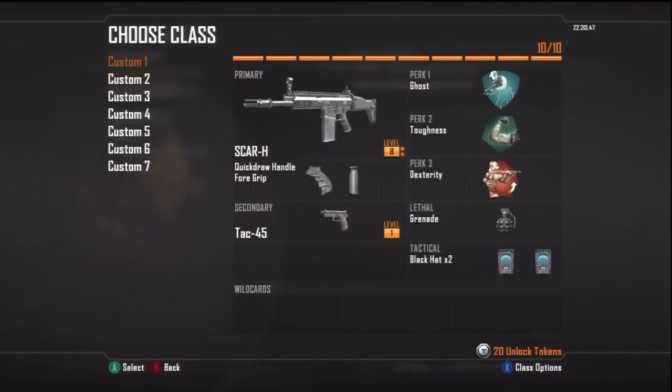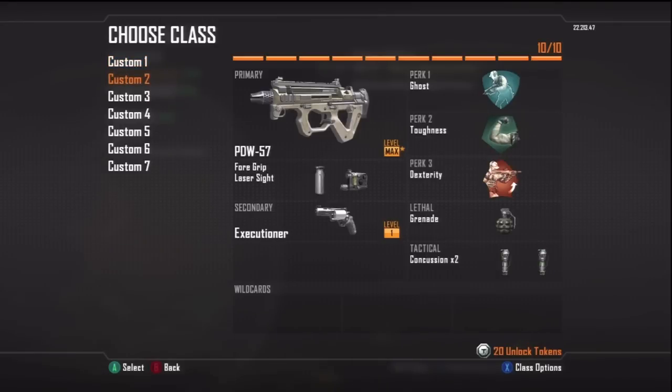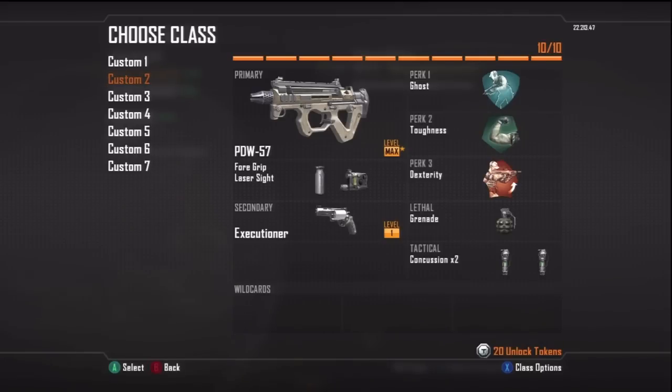First things first, I'll show you guys my classes. This first one is my Scar H class — I haven't touched it this whole prestige. As you can see, it's only level eight, and I think it was level eight when I started, so I wasn't really interested in it. The PDW-57 has no silencer this time — got the grip and the laser sight, pretty standard setup for a submachine gun. The Type 25 is a gun I've been using quite a lot this prestige; it's a great gun. I've been messing around with the quick draw handle and the foregrip, which is a great combination.